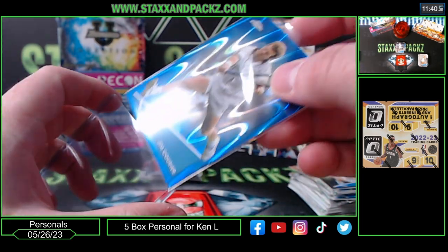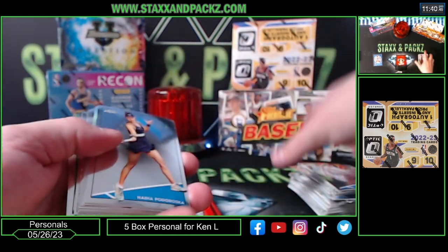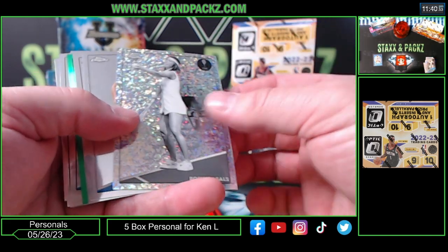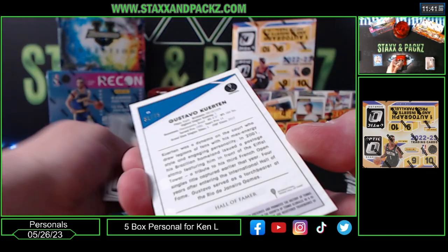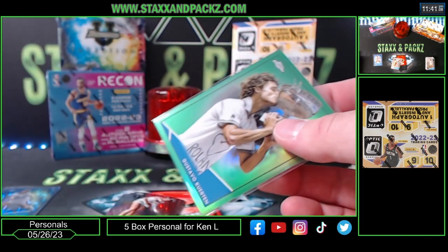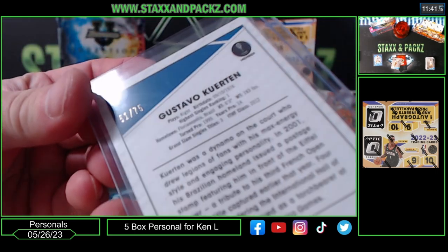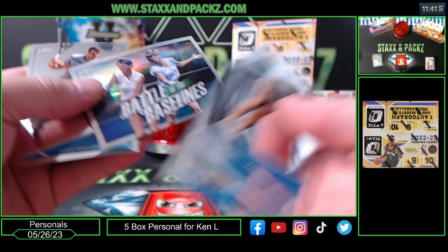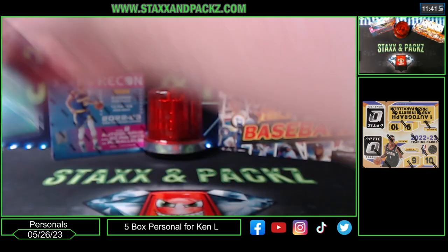We got the Blue Ray Wave, and also green — a couple of refractors, Insert, Green of Black White Rosy, Gustavo Curtain at 51 of 75. No bounties on personals. Insert — Battle of the Baselines. A couple of colors plus your four diamonds — that's good for Topps Chrome Light box of Tennis.